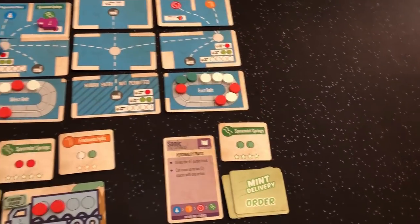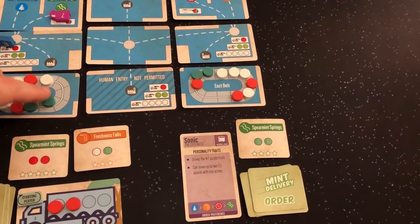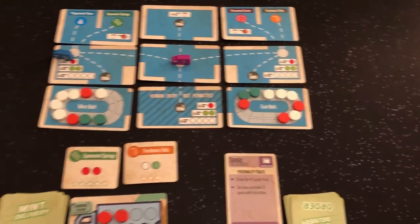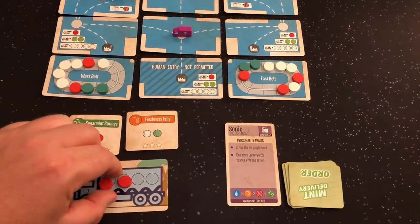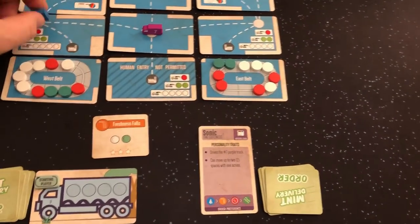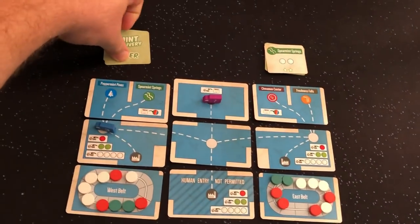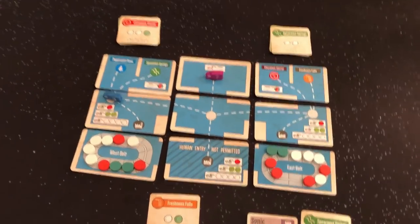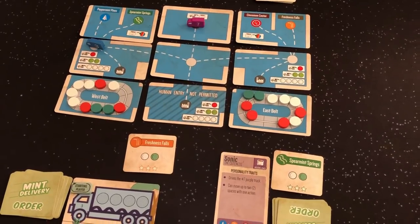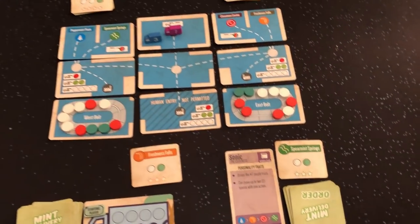I'm going to move in to Spearmint Springs and drop off these two reds — one on each — and I fulfilled that order. That was one action, and two brings me back out. She's going to move in to Spearmint Springs — which one's more expensive? She loads up with that one. We see the next order: the Cinnamon Center, two whites and a green. That could work okay, but green is pretty scarce — they're far behind and clustered together. She picked up her order and I'm going to move back one, two.